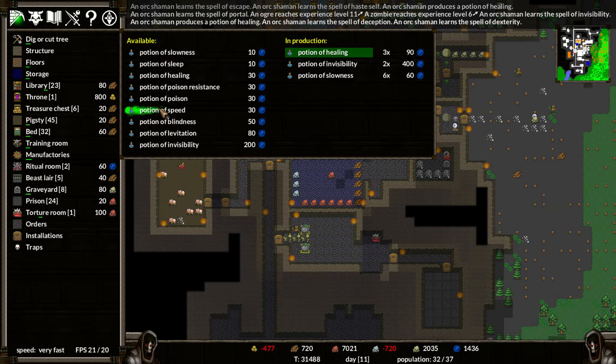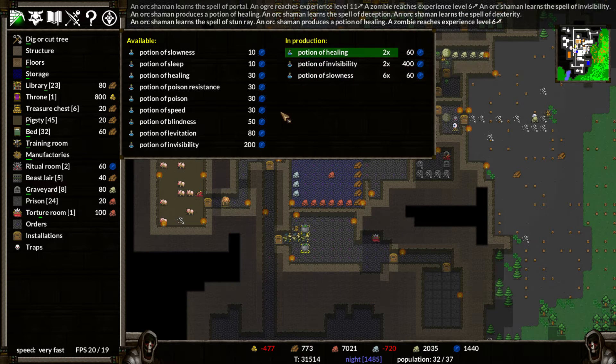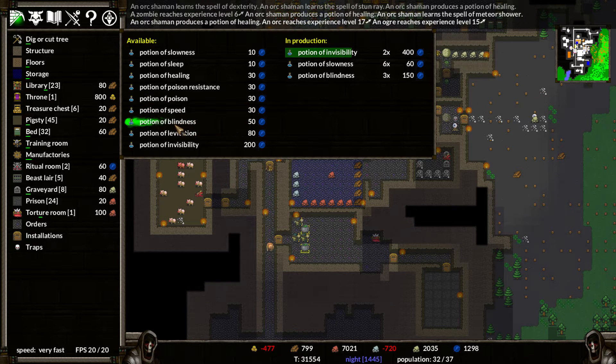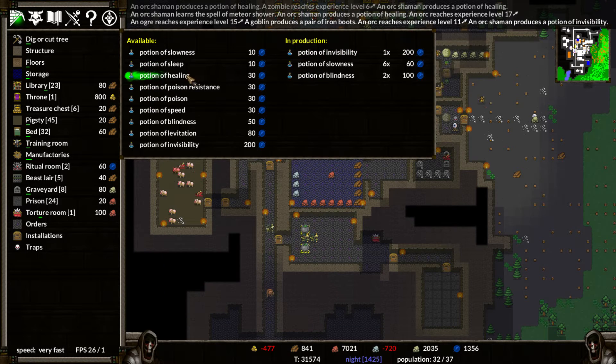We have tons of mana to spend. I'm thinking we could make some potions of invisibility, just stick that on one of my ogres, sneak in there, bash the Keeper's skull, and then be done with this. It may be kind of lame, but I think I'm okay with that.